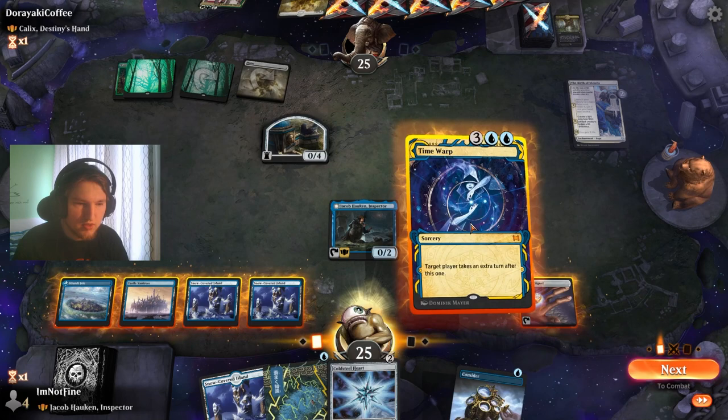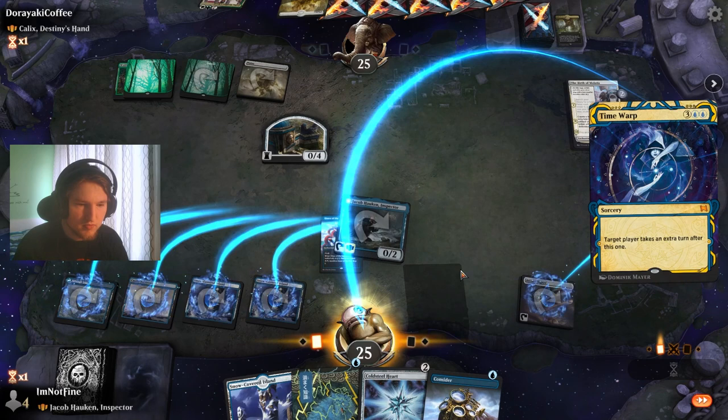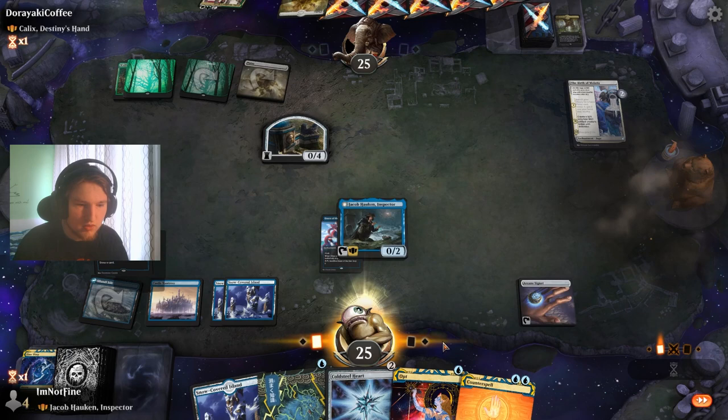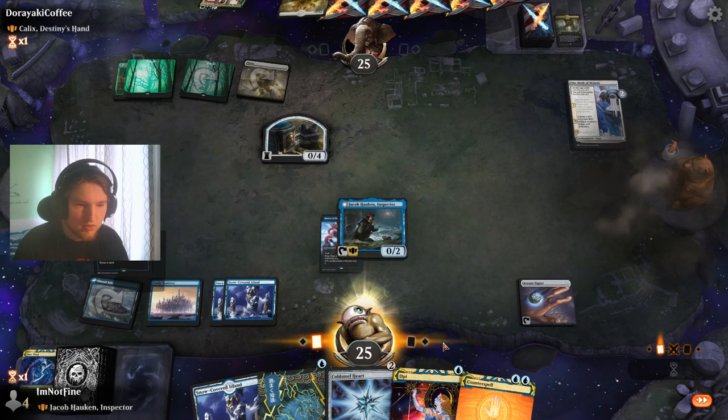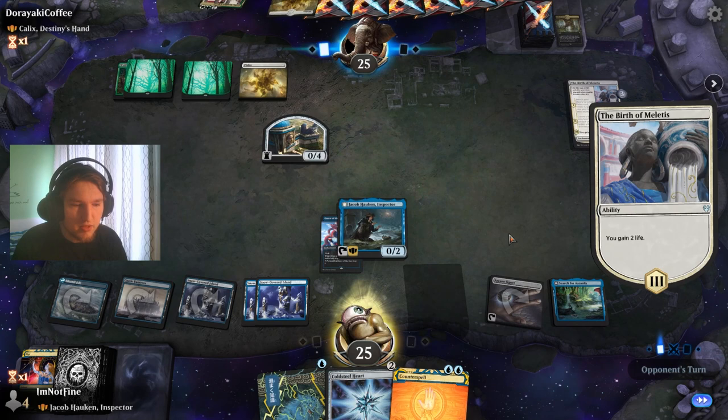Let's just activate Jacob and time warp to have something big and dumb — let's find it. I think I like that. This is actually just amazing because now I can just chill and I have the counterspell up in case they want to drop the Calyx on me to remove Jacob, or just anything basically.